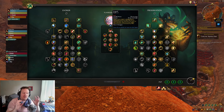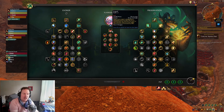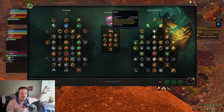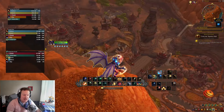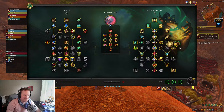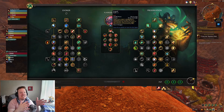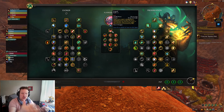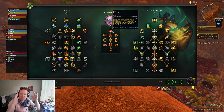I think for Preservation Evoker, this really helps to solve maybe one of the small weaknesses, which is single-target bombs — like a really big healing surge from a Resto Shaman, or a huge buffed-up Holy Light from a Holy Paladin. They don't really have a single-target bomb spell. Living Flame is about as close as you get, and it's not bad, but it's not always as big as some of those other healers can produce. But Engulf really is that ability — you can smack somebody for a 2 to 2.5 million Engulf, like a Serenity from a Holy Priest.